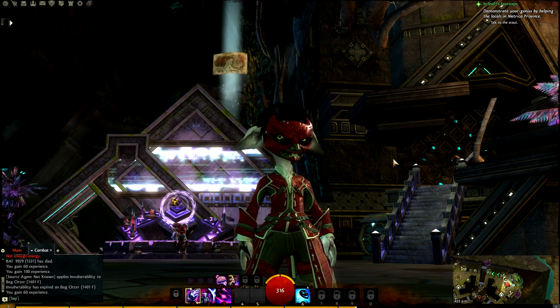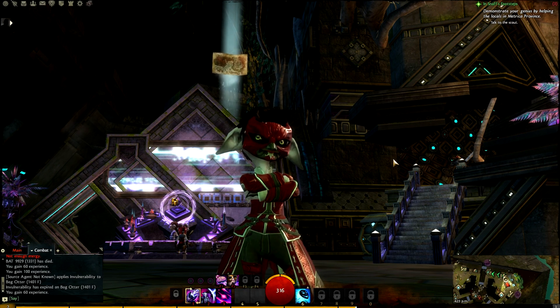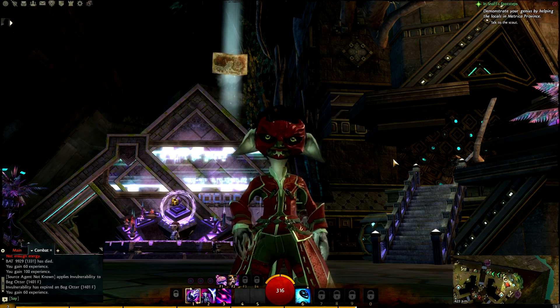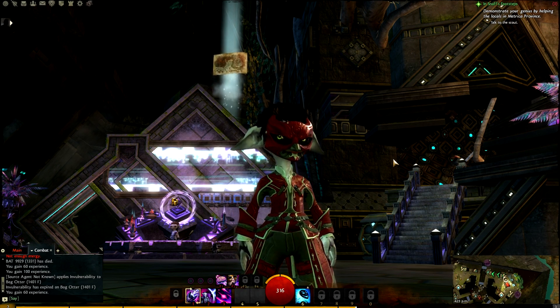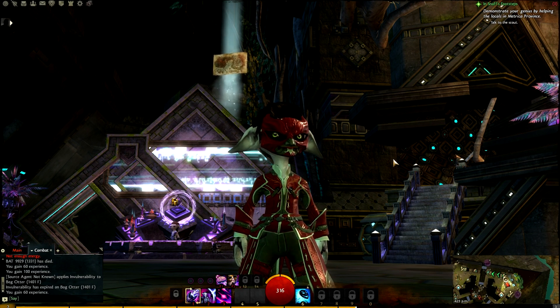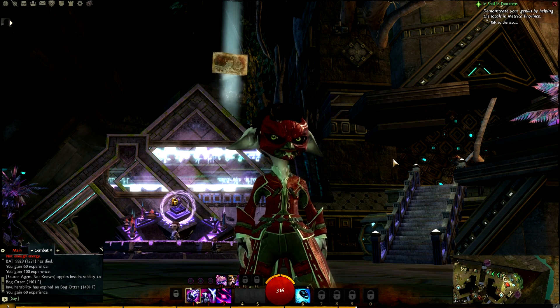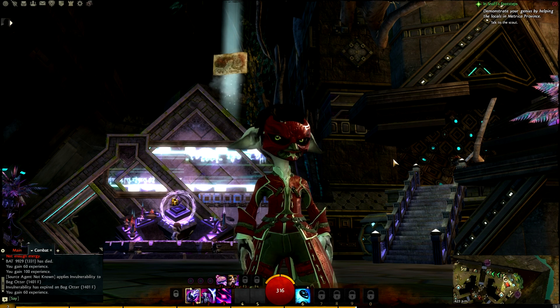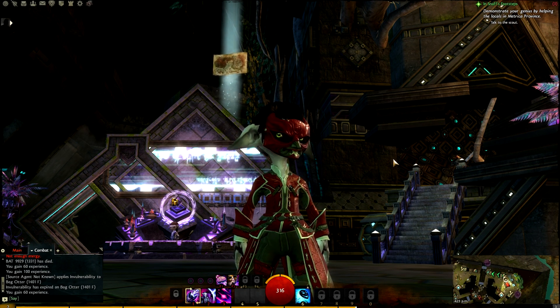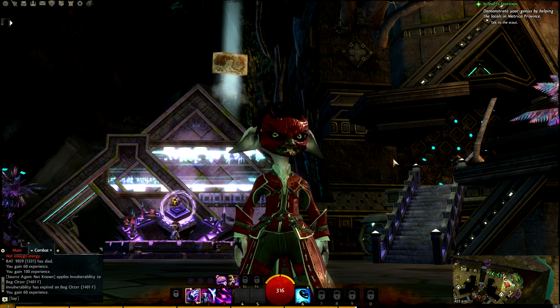Behind me you can see a floating map, or a floating scroll up there, that is signifying there is a vista. These are kind of like little map achievements that you can get. When you click on them they actually give you a cinematic pan of the environment you're near, so they can show off their awesome, insane artwork and art style and architecture in the game.